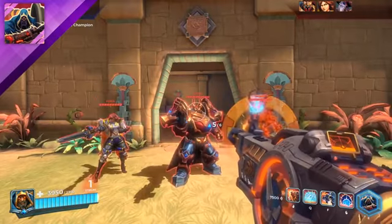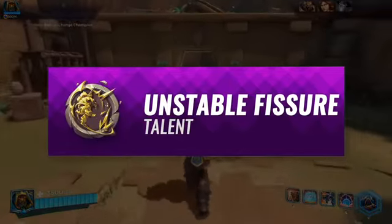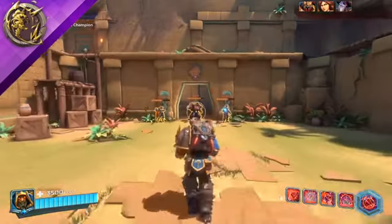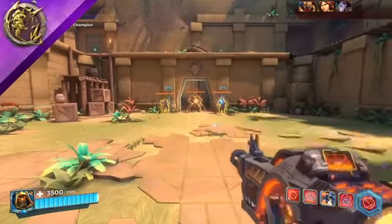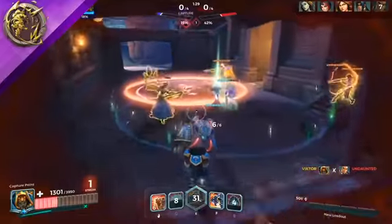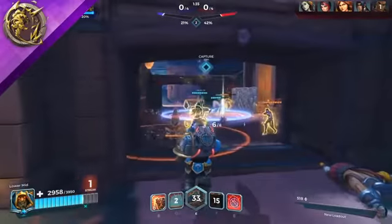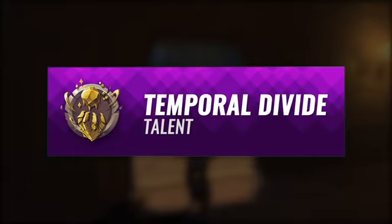Banished enemies cannot interact with other players. Atlas's default talent is called Unstable Fissure. After activating Second Chance, Atlas leaves behind an unstable fissure that explodes after a short duration. Players should try to utilize Second Chance to disrupt the objective — running on the point, drawing enemy fire, and then dropping an unstable fissure will force enemies to disperse and give your team the upper hand.